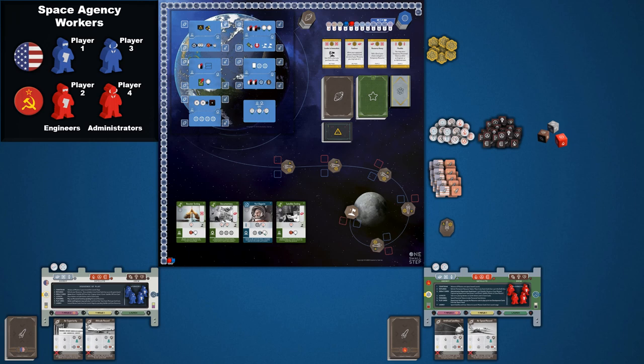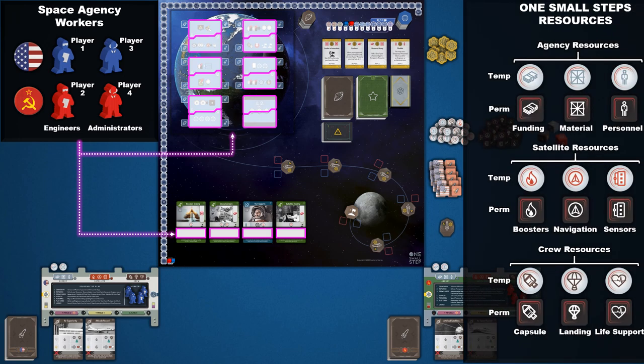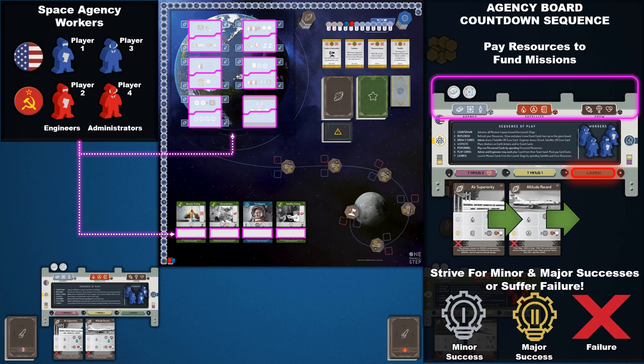In four-player games, each player acts as the head of a department. By placing their workers on distinct resource spaces on the Earth, and limited-time worker events on the game board, players must generate critical resources needed to fund their agency's space missions. Be aware, though, the clock is ticking. Players must scramble to collect the needed resources while scheduled missions escalate through the countdown queue towards launch. Meanwhile, their opponents compete with them for key positions on the board, and often only one worker may occupy a resource space at a time.